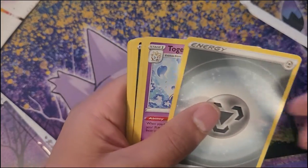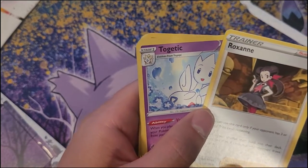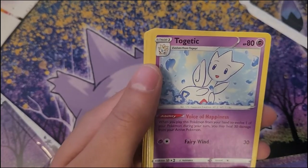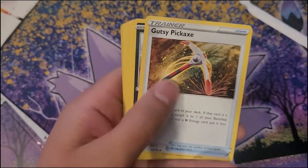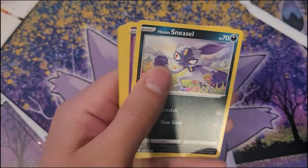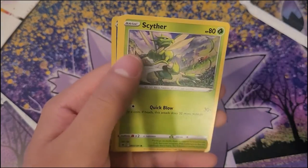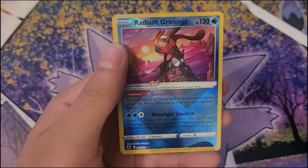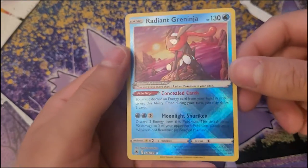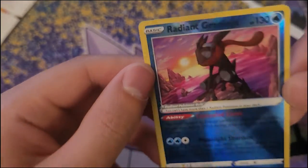Avalugg, Steel Energy, Roxanne, a Togetic that's Psychic — I guess Psychic is Fairy. Gusty Pickaxe, Sneasel, Mystery Vest, Barboach, Scyther, Scyther, Eevee, and a Radiant Greninja — that's shiny, or Radiant. That's the theme of the set, I imagine. That's cool.